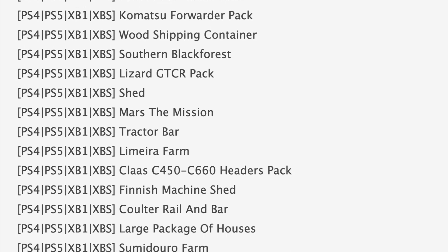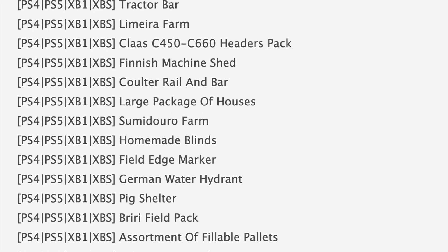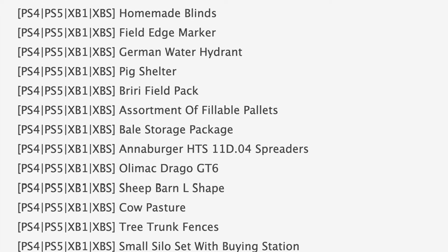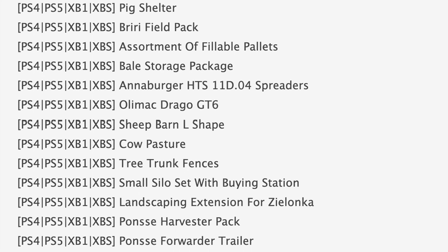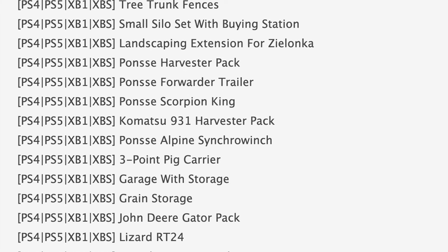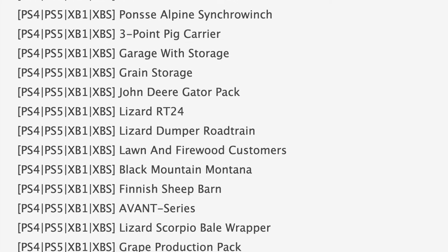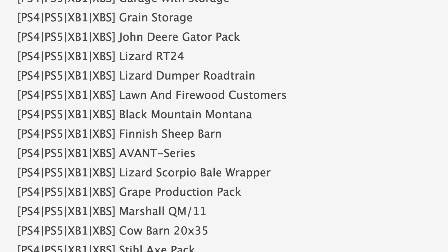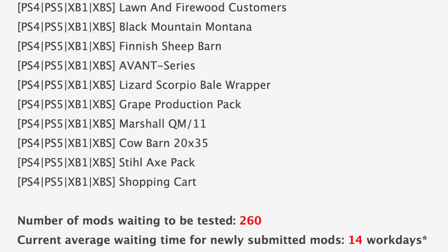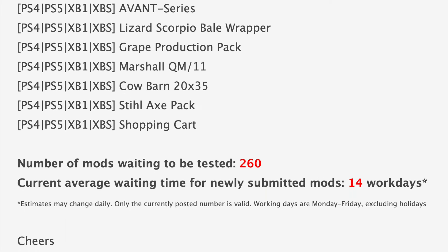Jumping down to the rest of our console mods in testing, we have the Small Corn Dryer, Henzi Multi Fruit Planter Pack, 1075C, Anywhere Object Storage, Wood Shipping Container, Southern Black Forest, Mars the Mission, Homemade Blinds, Build Edge Marker, assortment of fillable pallets, Tree Trunk Fences, John Deere Gator Pack, Lizard Dumper Road Train, Lawn and Firewood Customers, and Shopping Cart.